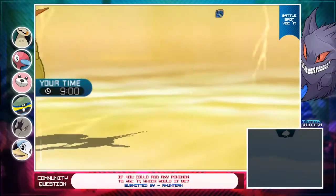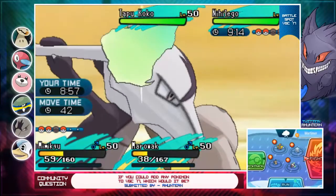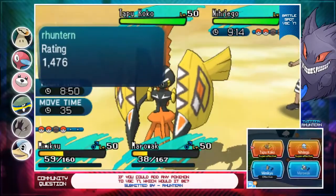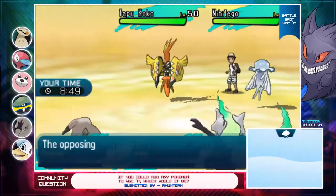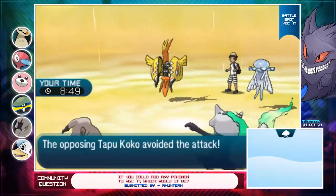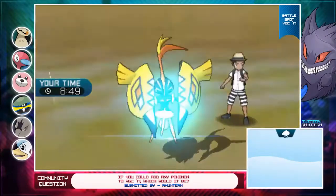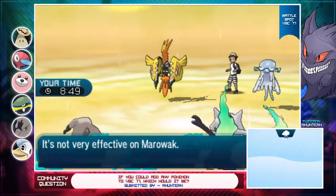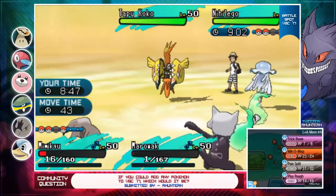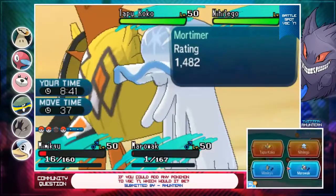Nihilego - oh yeah, that's actually good. What I'll do is Pain Split the Nihilego and Bone Meringue the Tapu Koko. He's probably going to try a double protect - no, not unless the Nihilego is scarfed. Oh wait, he went for Dazzling Flame - okay that's fine. Wait, no - that was such bullcrap that I missed, I would have gotten the KO. I'm going to protect here because I really don't have much of a choice.